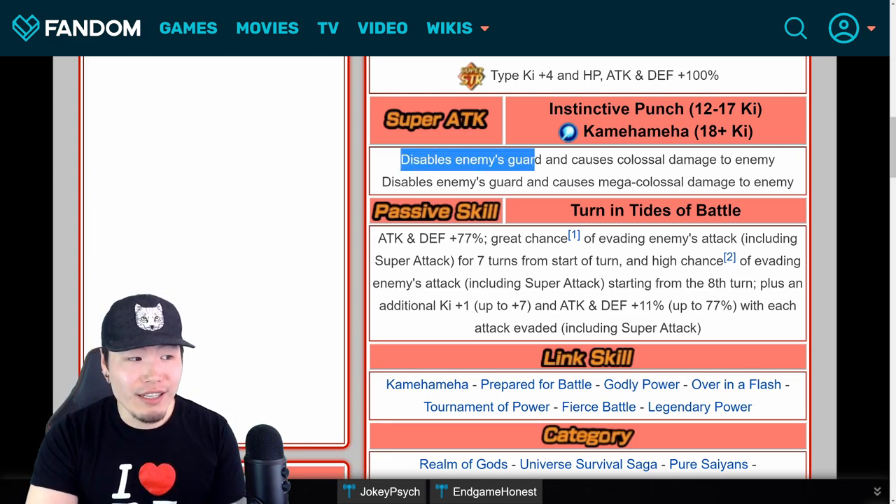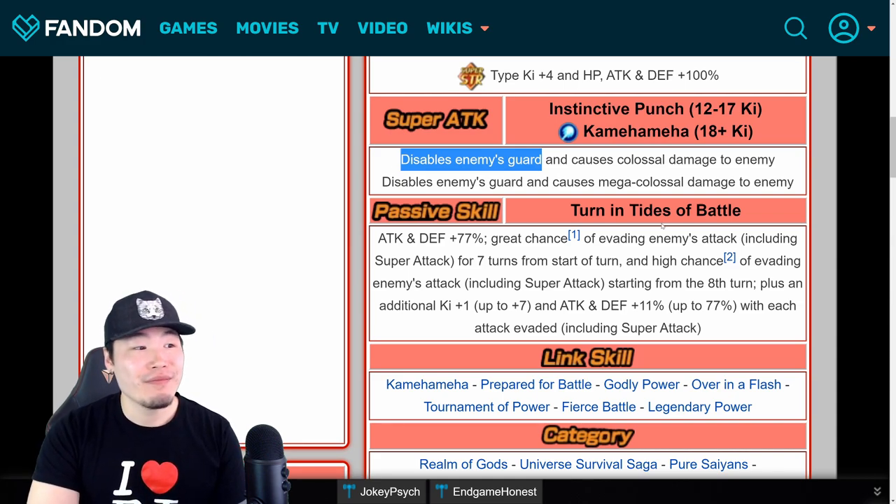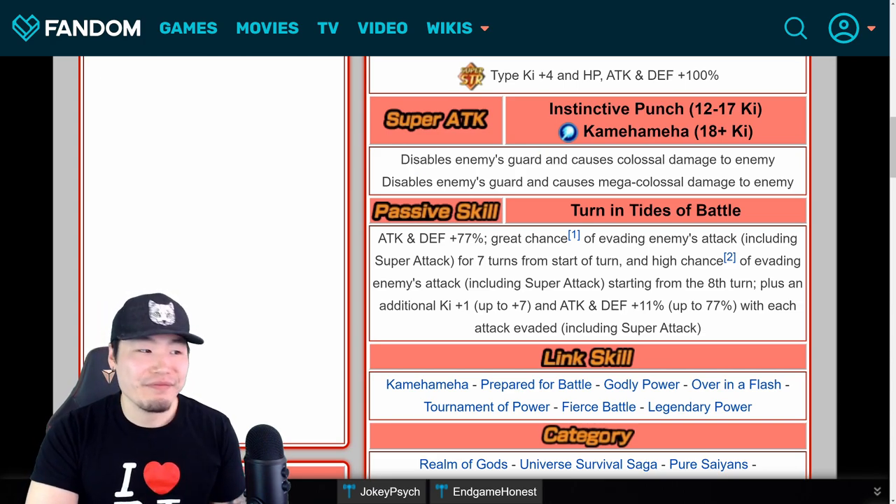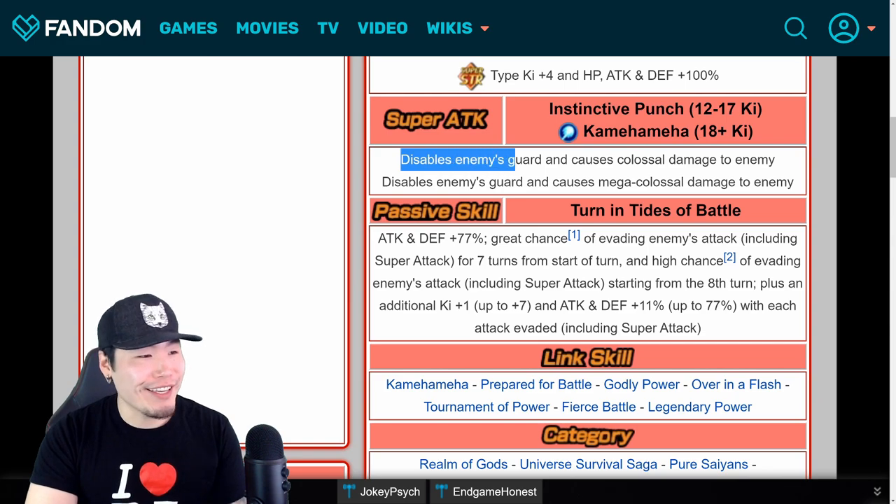Disabling enemy's guard is good, but I would have preferred something like raises attack and defense for one, two, or three turns, or greatly raises attack for one turn. That would have been definitely preferred. But look, it's not bad. I'll take disabling enemy's guard.